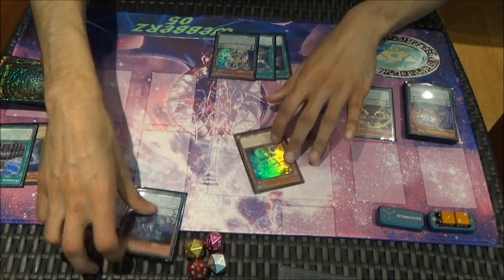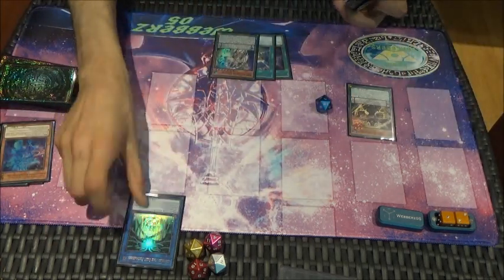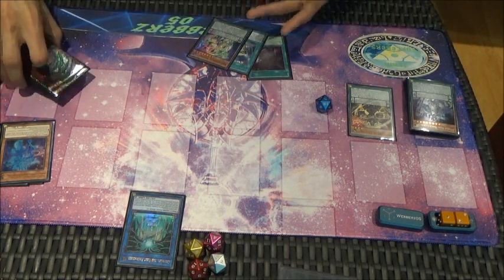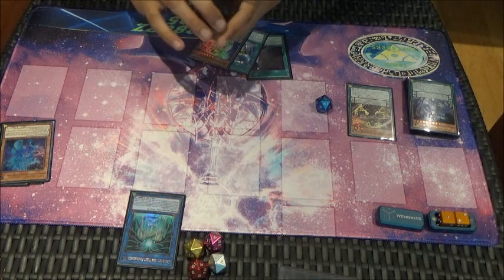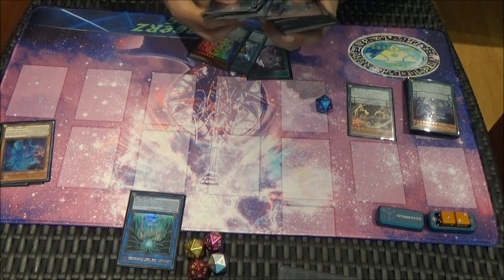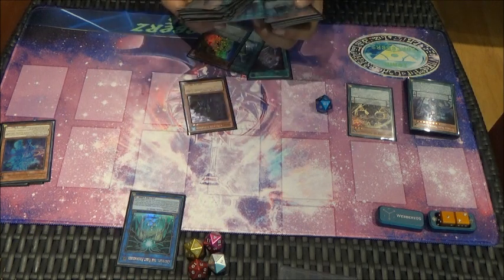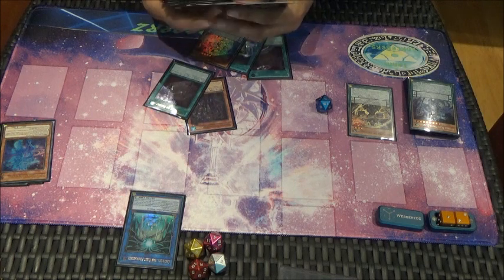Next I'm going to try and bolster some spell counters, so I'm going to activate Magister and probably leave it for the moment. Then link these two into Crowley. Because we've got Secrets in our hand we're not too fussed on what we get off Crowley. Crowley reveals: Magician, Prophecy, Secrets, and Knowledge.